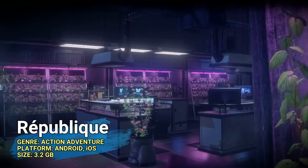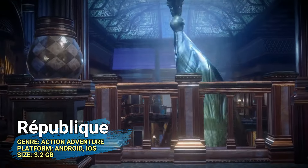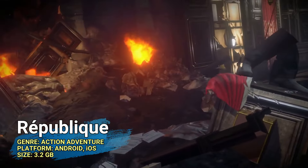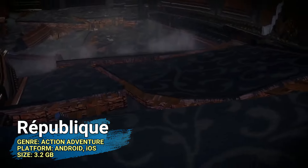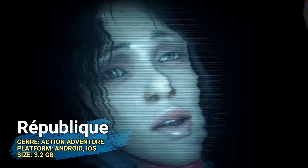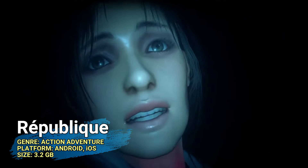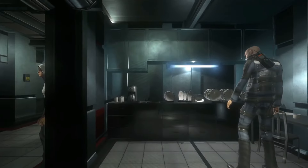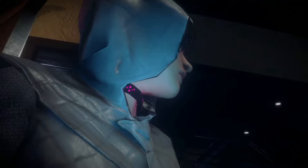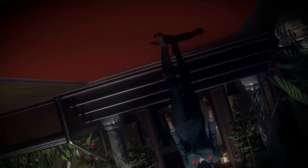Initially a mobile game then coming to PC over seven years ago, at number ten we have Republique. It's a stealth-based action-adventure survival horror with a twist: you can only see the world through surveillance cameras, working together with a human character you control to sneak into places. It's free on mobile, has five chapters in total, features a story that requires careful listening, and the whole thing is offline and playable with a controller.